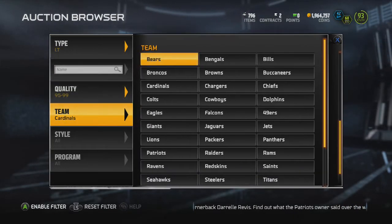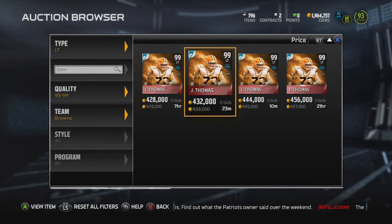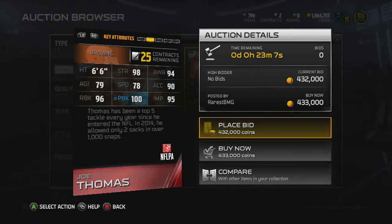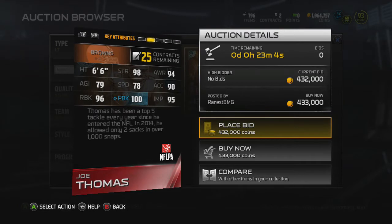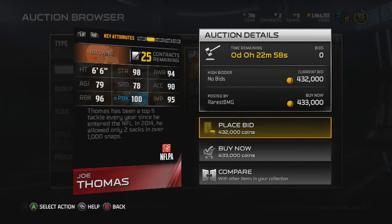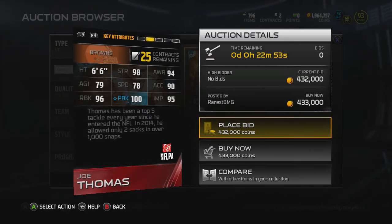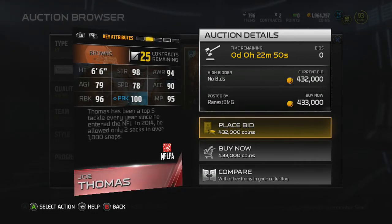Now let's look at Joe Thomas. Joe Thomas has been one of the best left tackles in the league for years. He's kind of underrated because linemen doing their job well don't get a lot of attention. Madden is backing that up — he allowed only two sacks over a thousand snaps, which is insane.